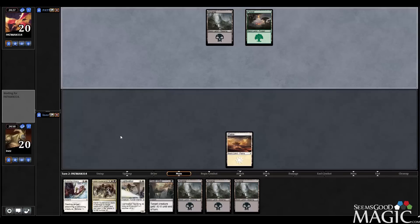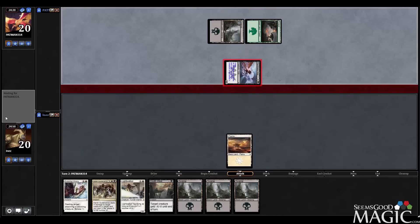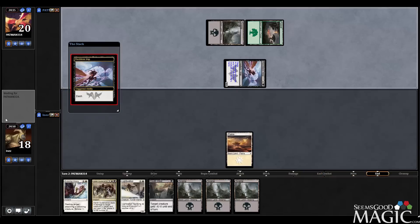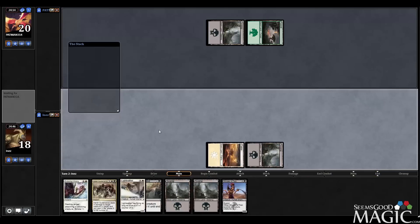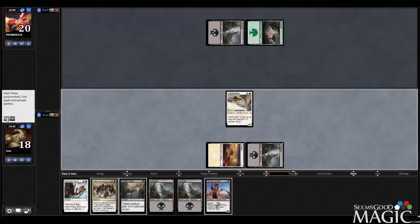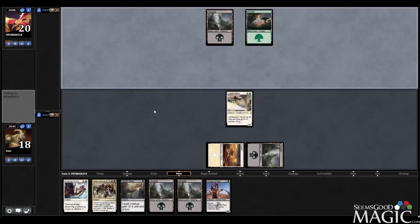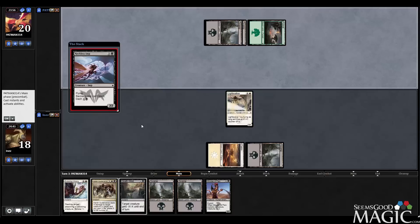Black-Green. I haven't seen this color combination in limited yet. A little Reckless Imp — so reckless. Minister of Pain, not too shabby. I like getting a nice turn progression going early. I think I'm willing to let my Lightwalker die if he plays a morph — I'm willing to make the trade. It does make our Harsh Sustenance worse, admittedly, but considering I've got a 2/3 follow-up, I think I'm okay with that. And a grip full of removal.